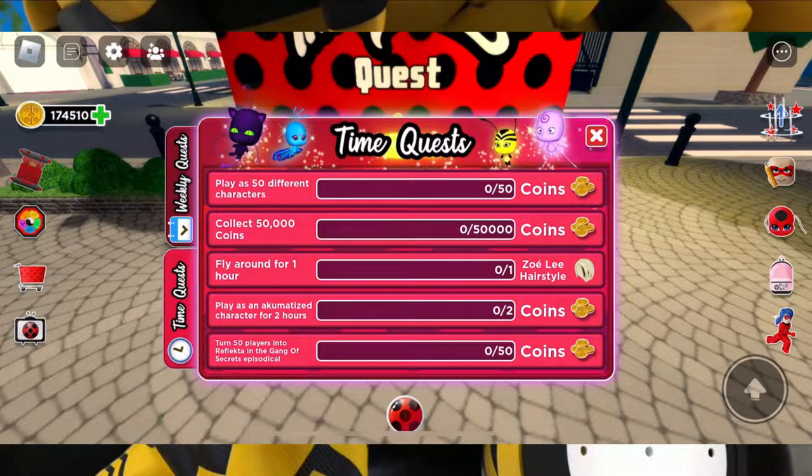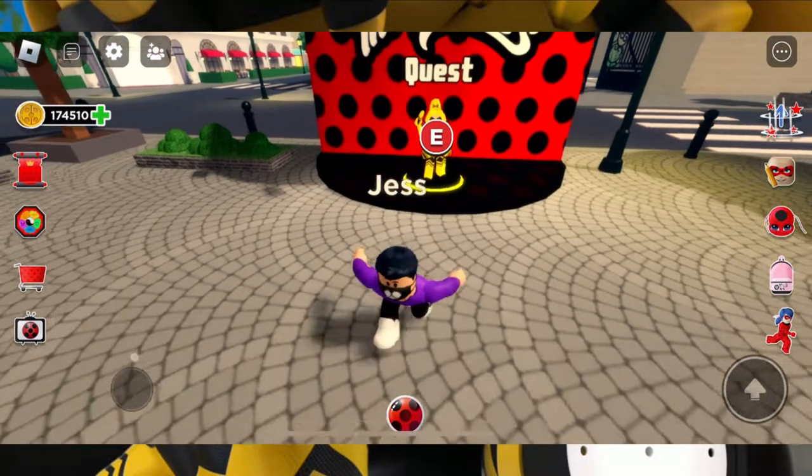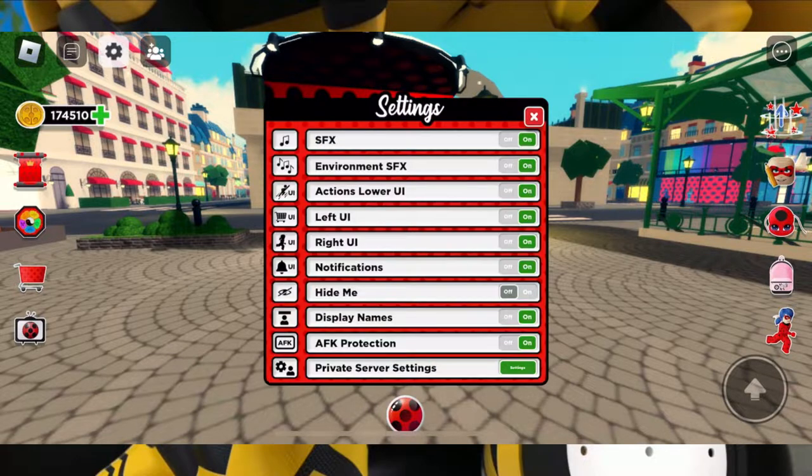There's also a time quest for a new Zoe Lee hairstyle - where she's full-on blonde. You have to fly around for one hour, play as this character for two hours, turn 50 players into Reflecta in the games, collect 50k coins, and play as 50 different characters.